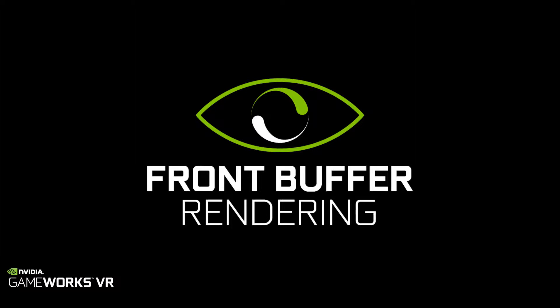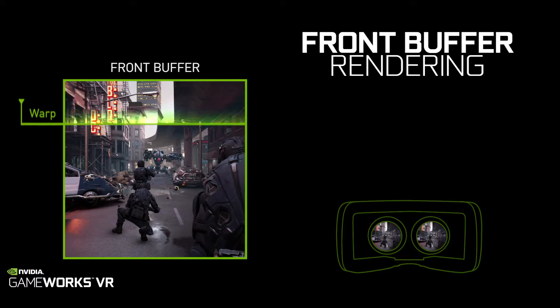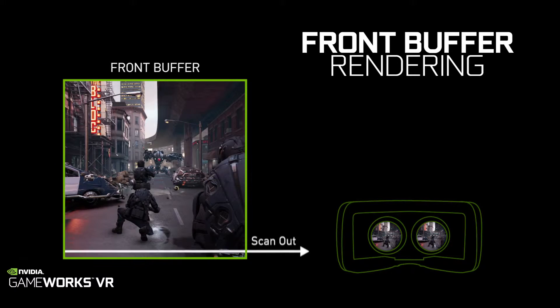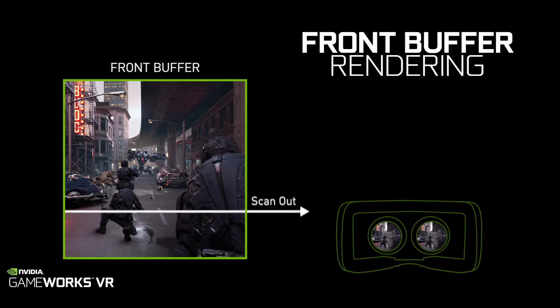The fourth feature is called front buffer rendering, and this is another technique for reducing latency in virtual reality. With front buffer rendering we can render directly to the frame that is being output to the display, scanning the image out as soon as it is warped and thereby reducing latency.